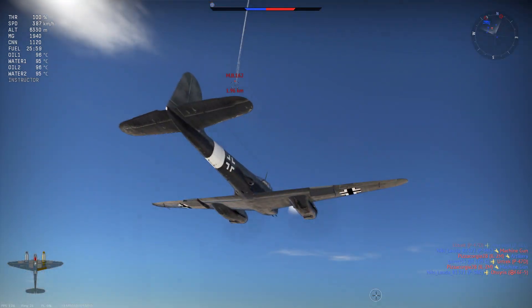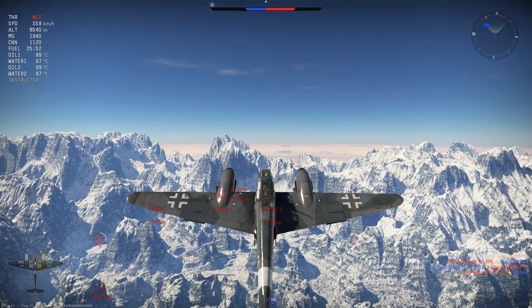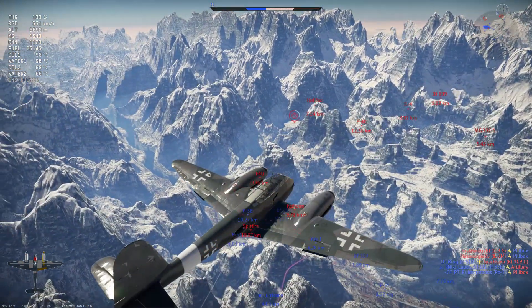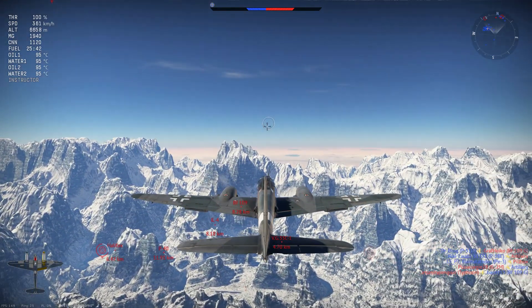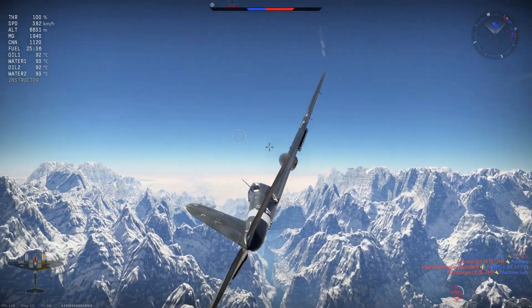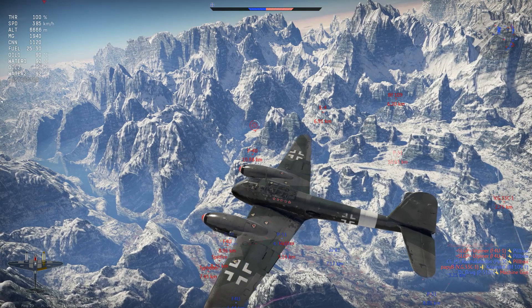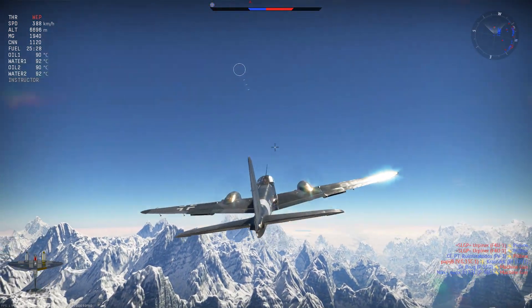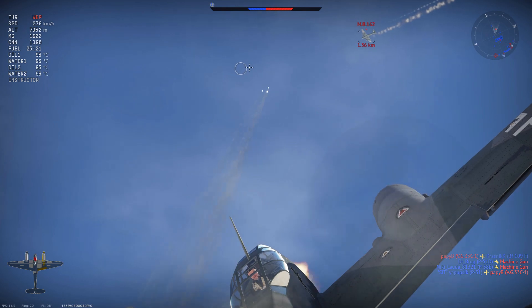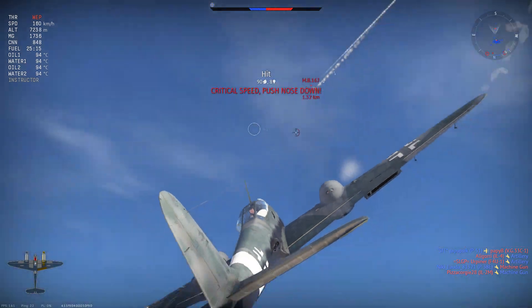Pursuing the MB162 at high altitude, we're near the maximum effective altitude of this aircraft. Above 5000 meters the elevator becomes extremely heavy, and you must stay within the ideal speed range of 400–600 km/h to use it effectively. The Daimler-Benz engines begin losing performance above 6000 meters, with a considerable drop-off only occurring above 7000 meters. Twin engines allow more successful pursuit of high-altitude bombers compared to single-engine fighters.